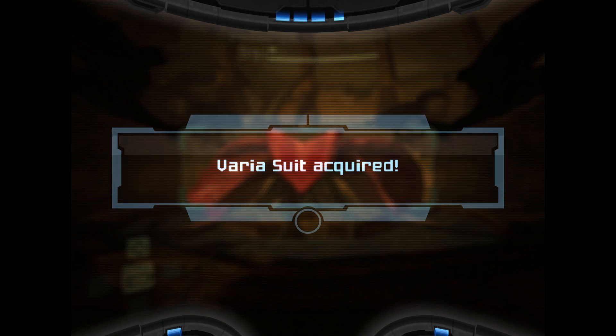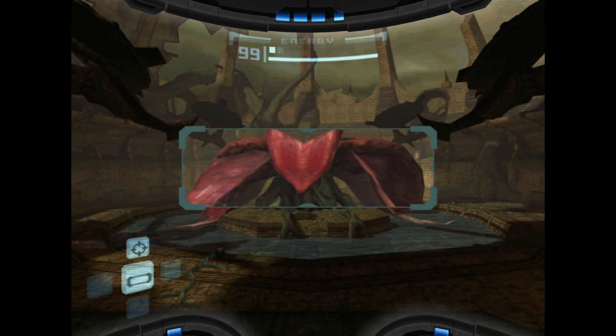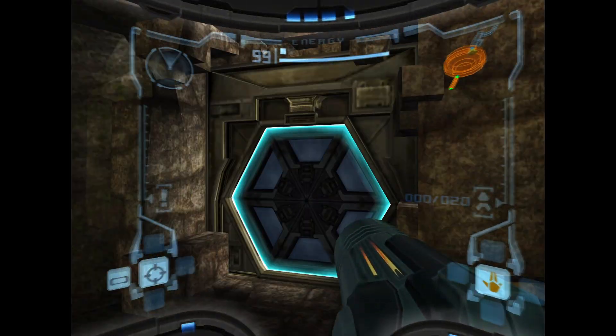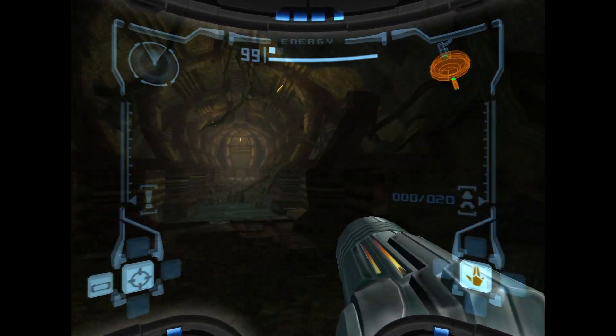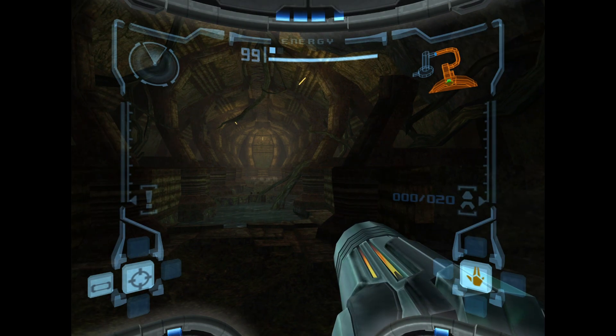Hello and welcome to the next episode of Metroid Pride. Last time we defeated Flagler and we acquired the Varia Suit. So now we've almost got everything back we had at the start of the game. It's time to collect some more power ups and move on.